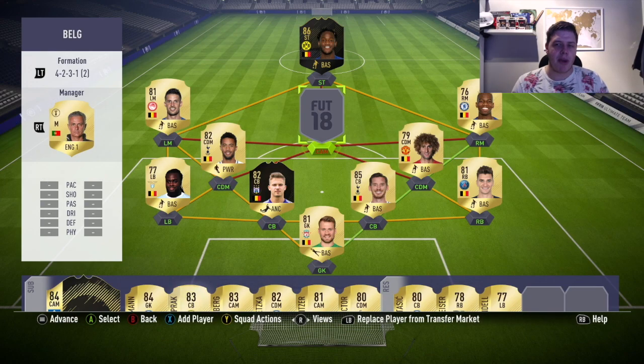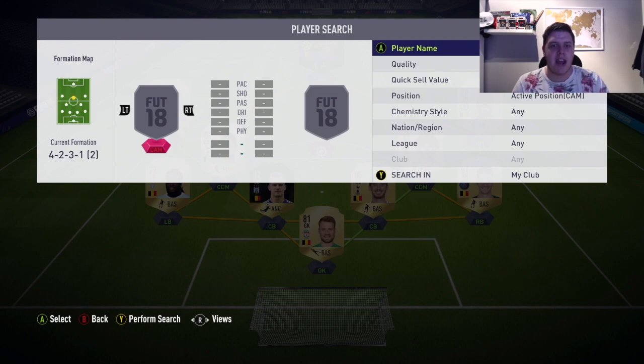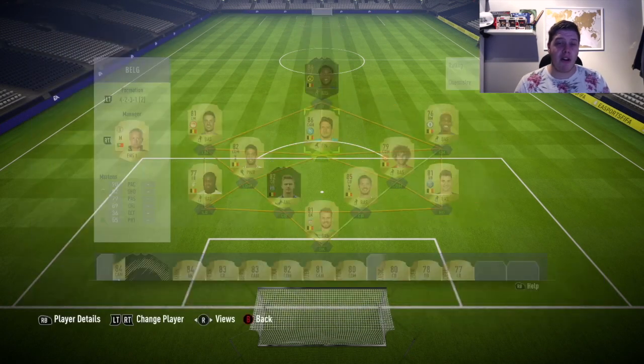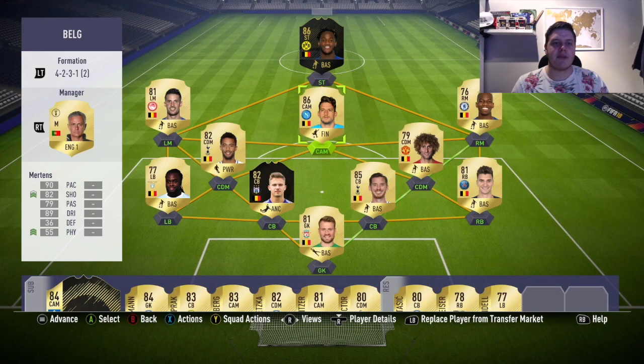He is a beast. And I was kind of upset to sell Beer because he is decent — he is a very good card — but he is nowhere near the calibre of Dries Mertens. He's non-upgraded, 86-rated card — the highest signing of the series so far — 18,750 coins. 90 pace, 89 dribbling, 82 shooting, 79 passing, high/low work rates, 4-star weak foot, 4-star skill moves. He's just an absolute, absolute monster — an absolute gem to play with.